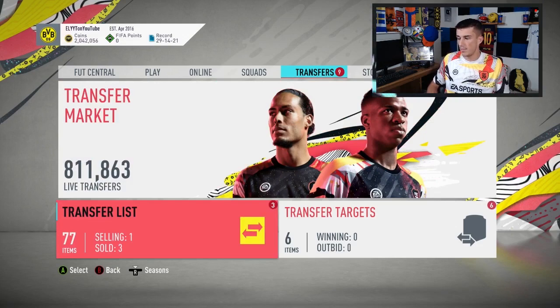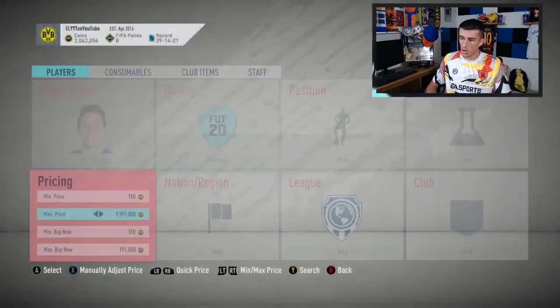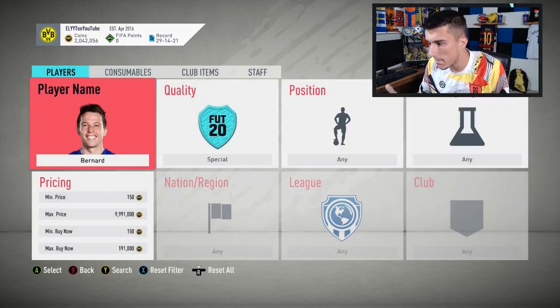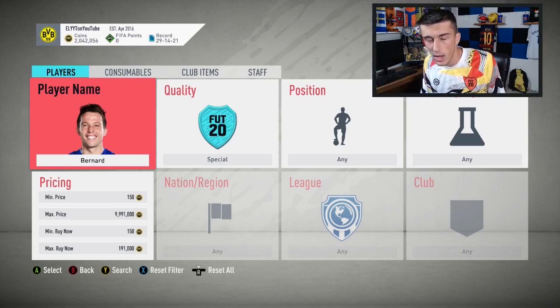Talking about the Ultimate Scream card — starting off with Bernard, this card is going for about 191,000 coins, lower than yesterday. The biggest reason is speculation: week one Ultimate Scream cards going back into packs on Halloween is very possible. The Ultimate Scream promo has been pretty meh so far. Based on your reactions on Twitter, it didn't seem like you guys were too happy about the SBCs and content dropped throughout the week.